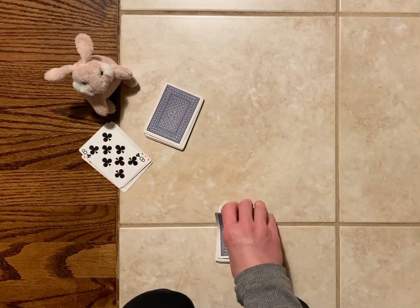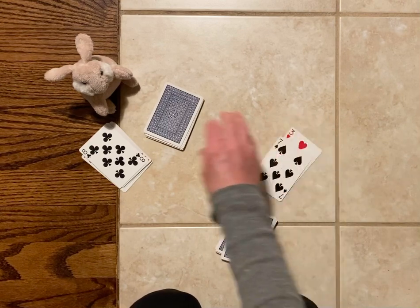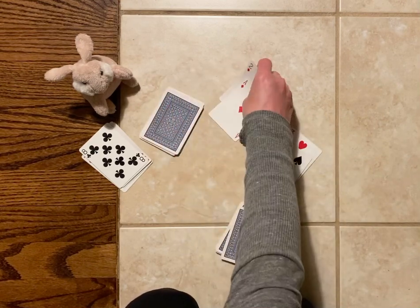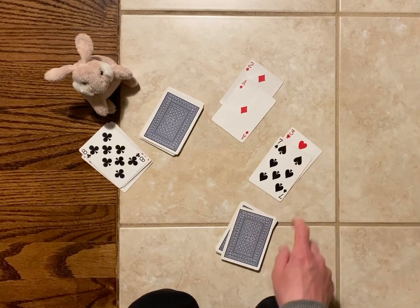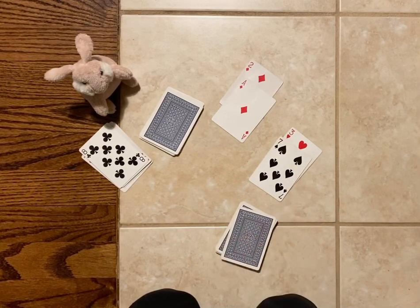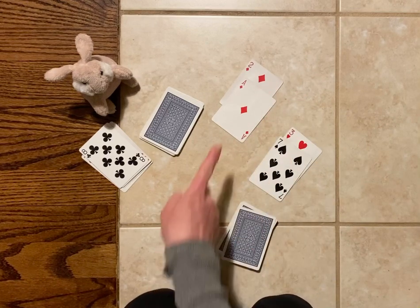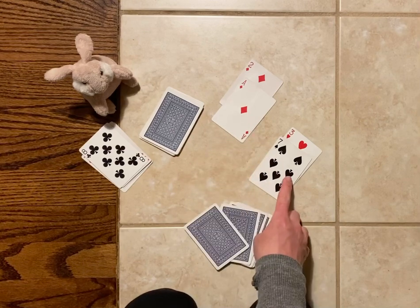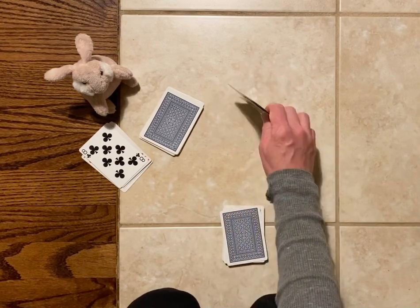Now we'll turn over two more cards. I got seven and three, which is a way to make 10, so I know seven and three is 10. Bunny got one plus two, so Bunny has three. Three is less than 10, so I get to keep all of the cards.